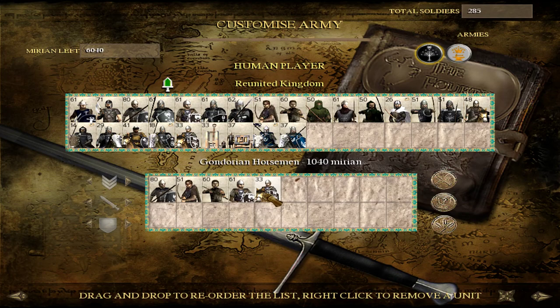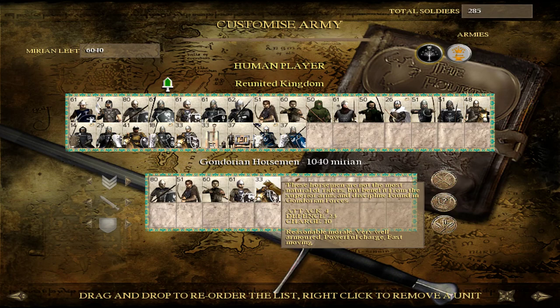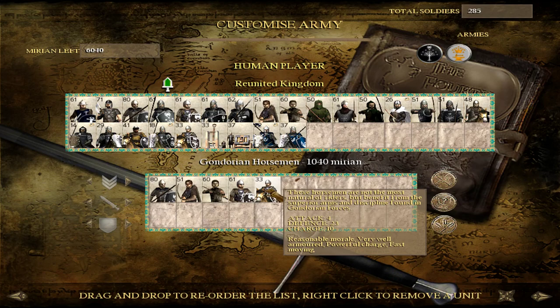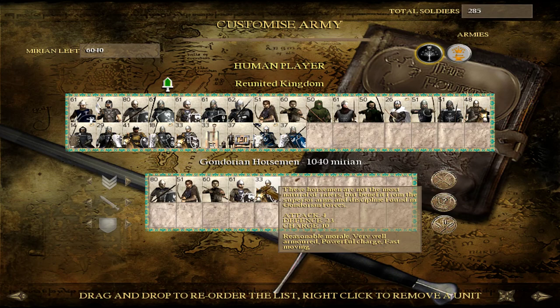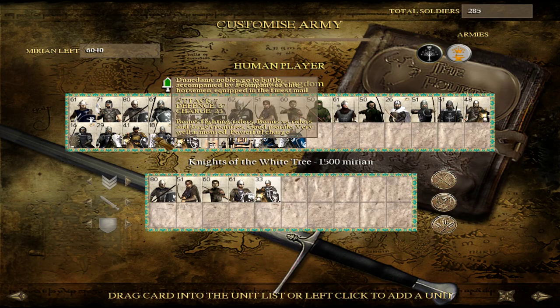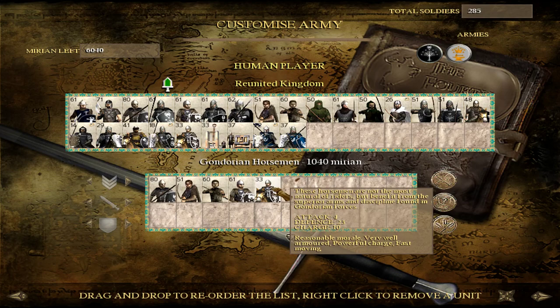The Gondorian Horsemen are also a Tier 2 unit, only available in the south. It's a 33-man cavalry unit, not super large but effective enough — good defense. I'd tend to use them against light skirmishers, especially facing factions like Harondor or Harad that bring javelin throwers. A couple of units of Gondorian Horsemen dealing with enemy archers or javelins should be pretty effective. They won't deliver a superb charge like some of your other cavalry, but they're robust enough for what you need.